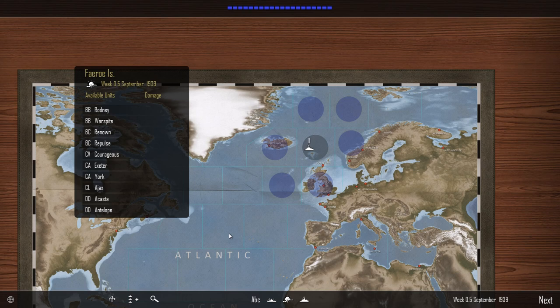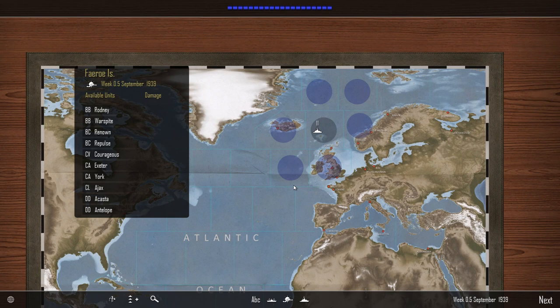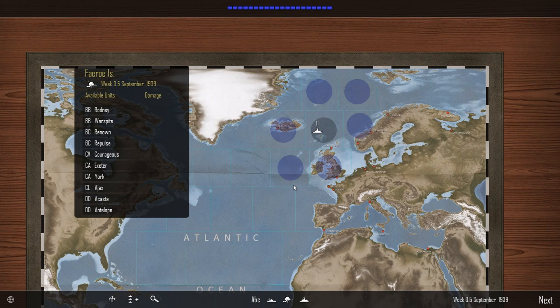On the strategic map you left-click and hold to move the map around, then select your ships. Whichever ship is selected, you click the next blue circle — it's half a turn, 0.5 weeks — to move it there. So if I click on the Rodney and click next turn, it would arrive in that sector. I want to try to protect this entire huge fleet with just two destroyers, which isn't exactly possible.